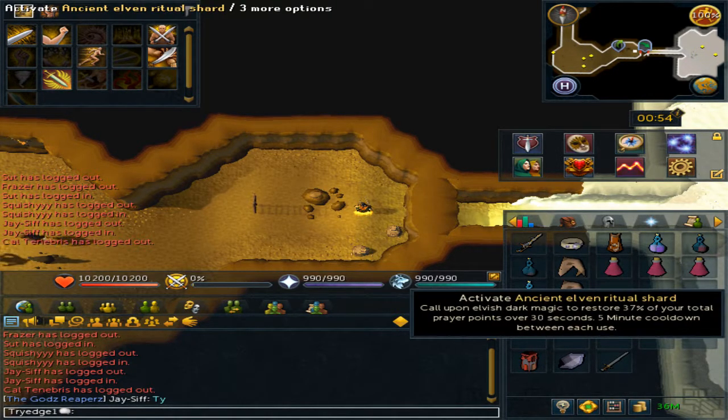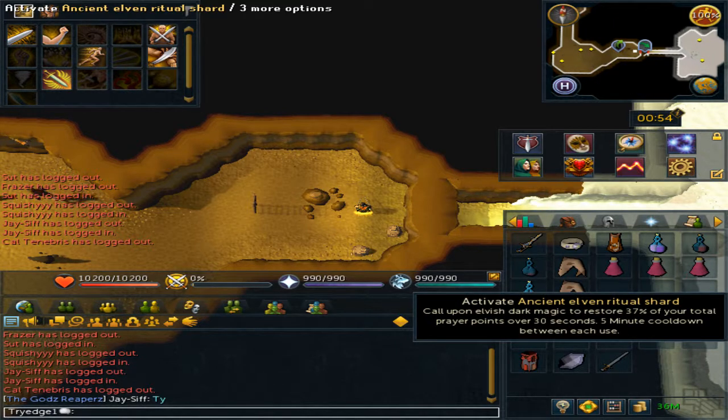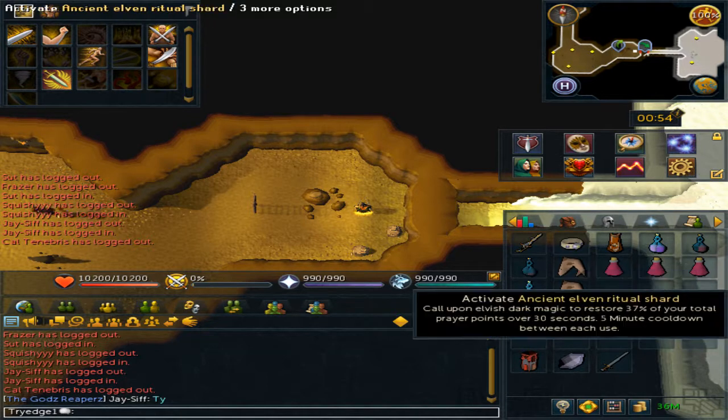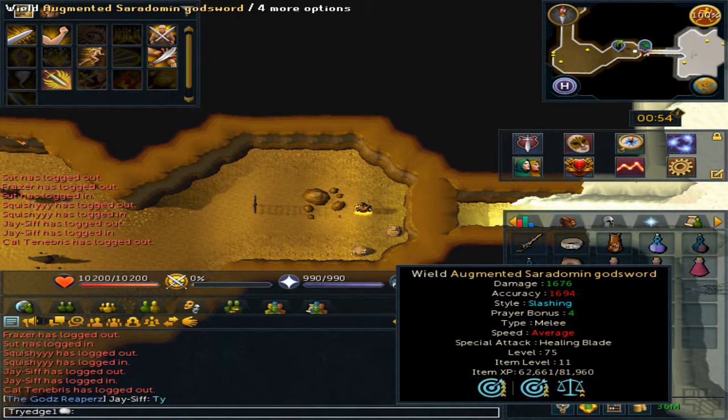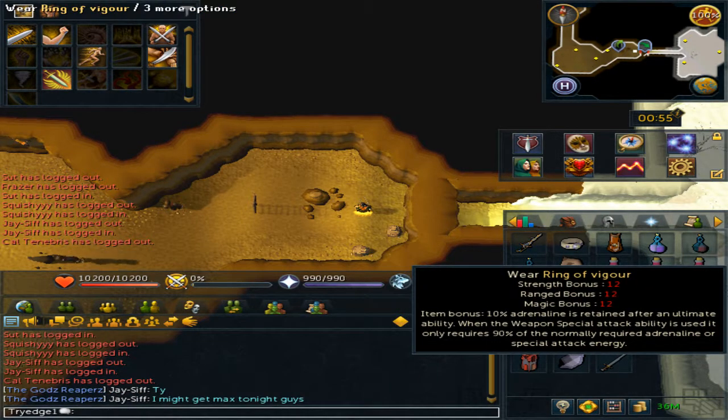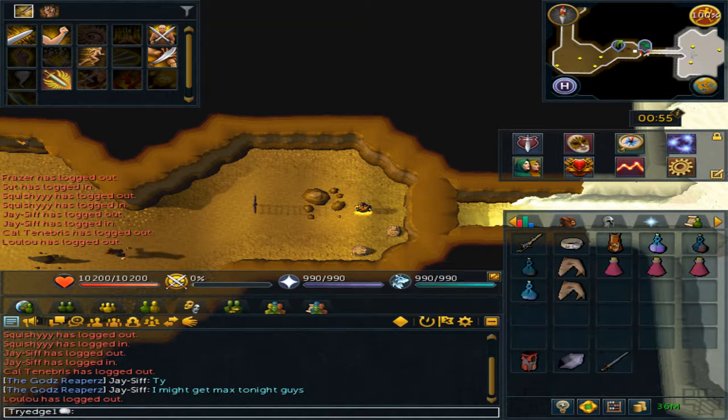The Ancient Elven Ritual Shard — you do not need to bring this one, but it does restore prayer like the Excalibur does, with a cooldown. And the Zamorakian Godsword: its special attack requires 50% adrenaline, and when you use it, you can heal your health and restore prayer. A Ring of Vigour for when you Berserk, and lastly Overloads.